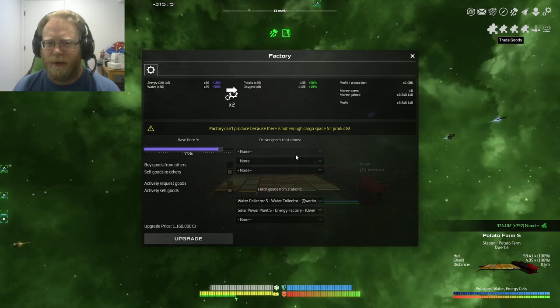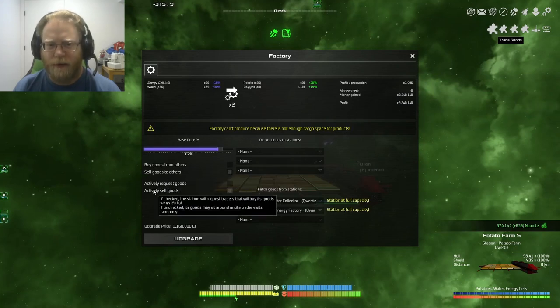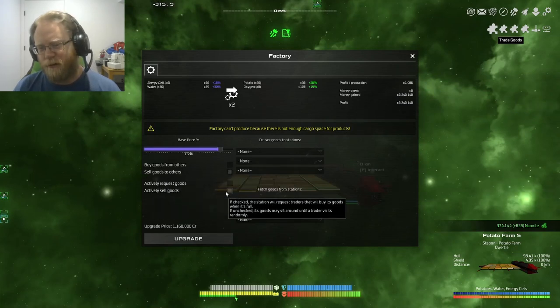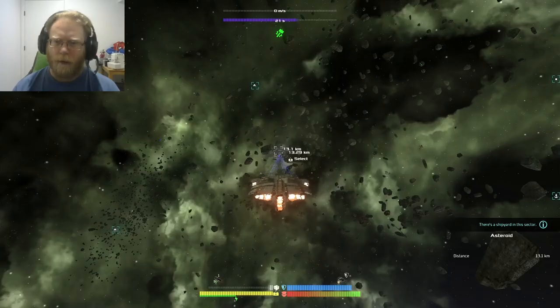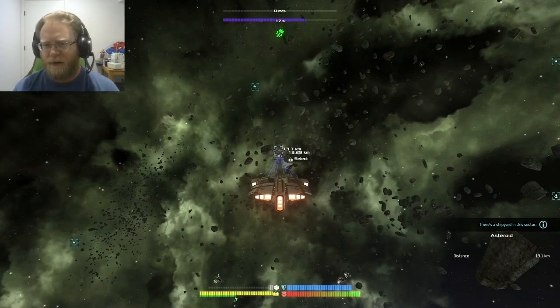This station is selling goods to others and is actively selling goods, so when it's full it calls out for a trader to come. We have now traveled to a system with a friendly shipyard — this is how we're going to build these stations.